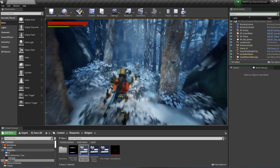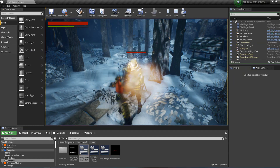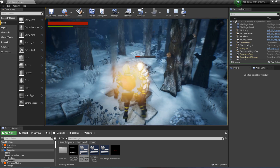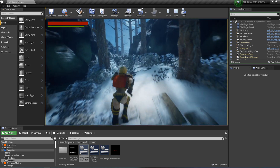We go to the enemy, take out our sword, and if we attack the enemy you can see that the issue is gone — the health bar doesn't disappear until the enemy is dead. That's it for this issue.